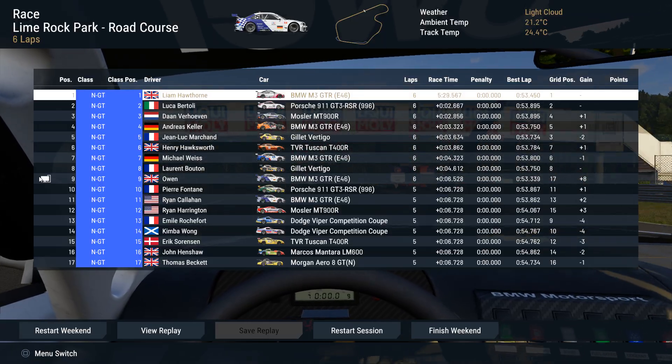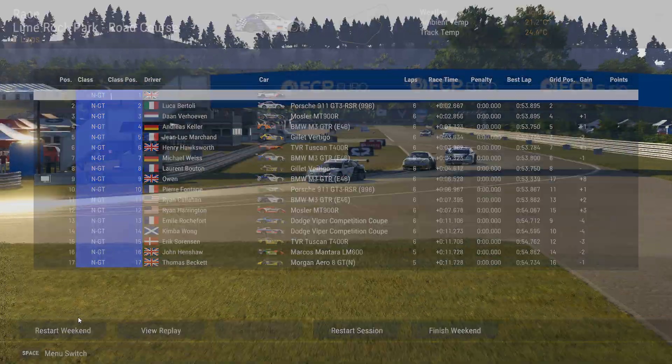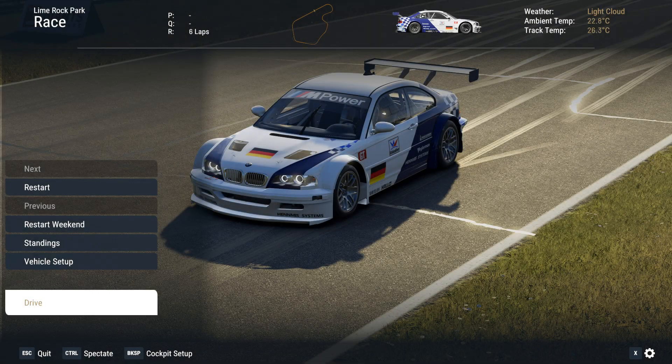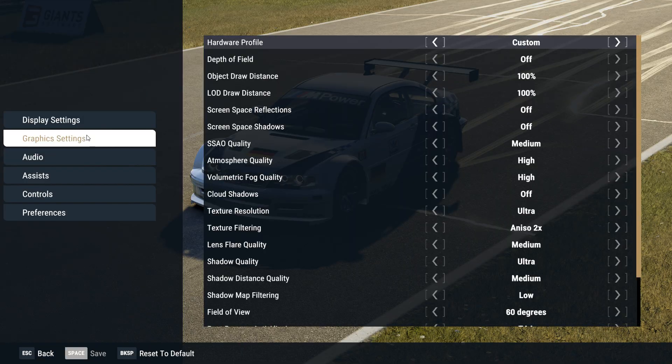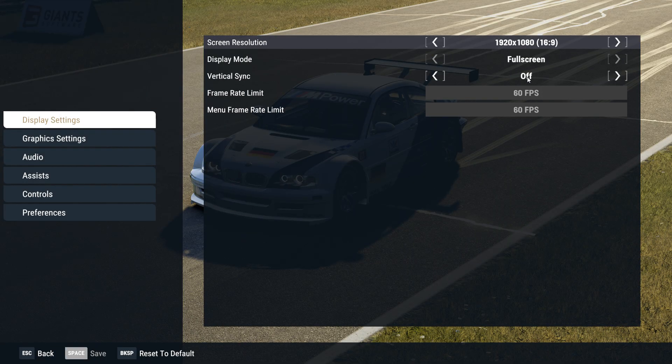I am now loving the new update. Just a quick look at my settings — I've got V-Sync off, because if I put it on I get screen tearing. If I turn it off, I don't. I was testing with the MX-5s and the Porsches earlier on and I was getting an 8 to 15 frames per second boost.